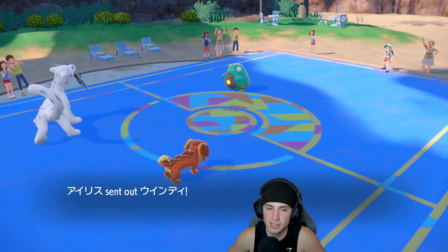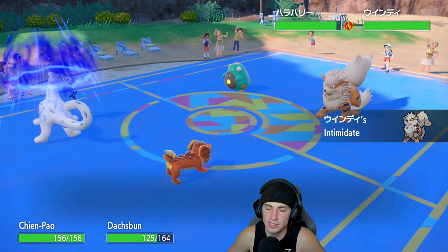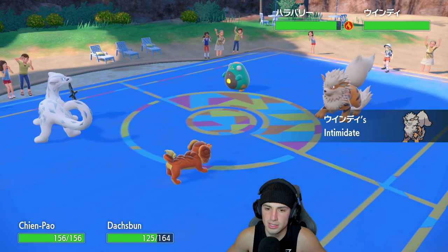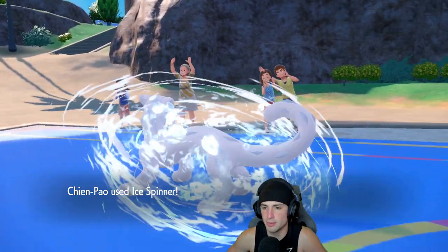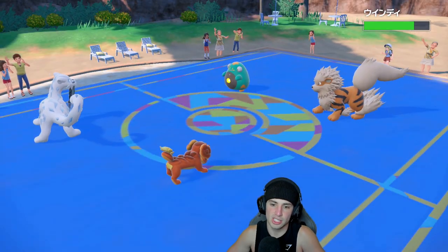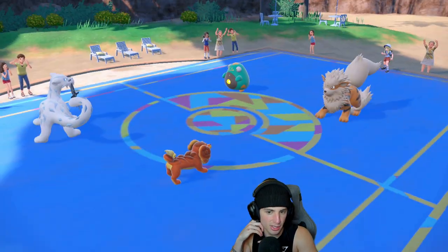It's going to be Arcanine — that's a really solid Intimidate, a solid play by our opponent. Ice Spinner comes in and does like no damage. I might hard-swap Shen Pao at this point, but I'm going to pop the Wish so we get back some HP later. The Parabolic Charge is going to do some crazy damage, but I have Wish coming through — going to get some HP very soon.